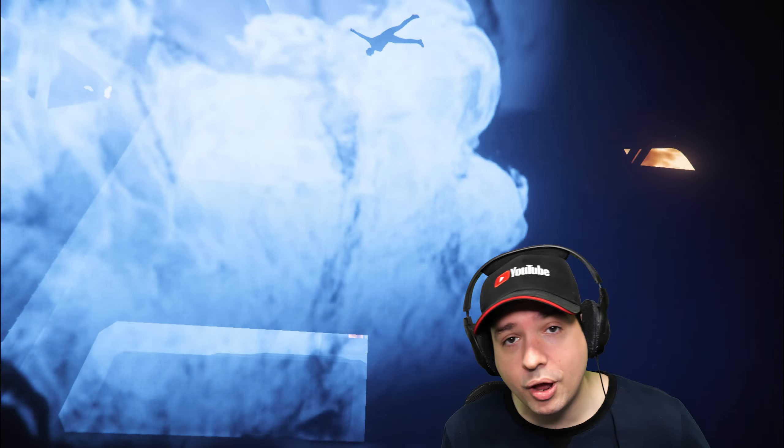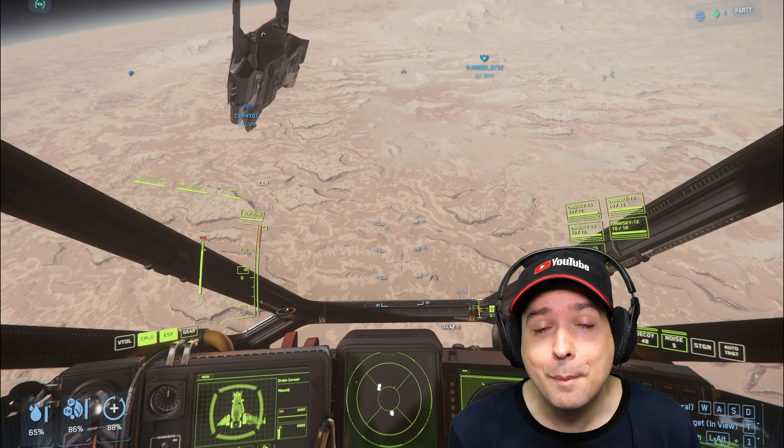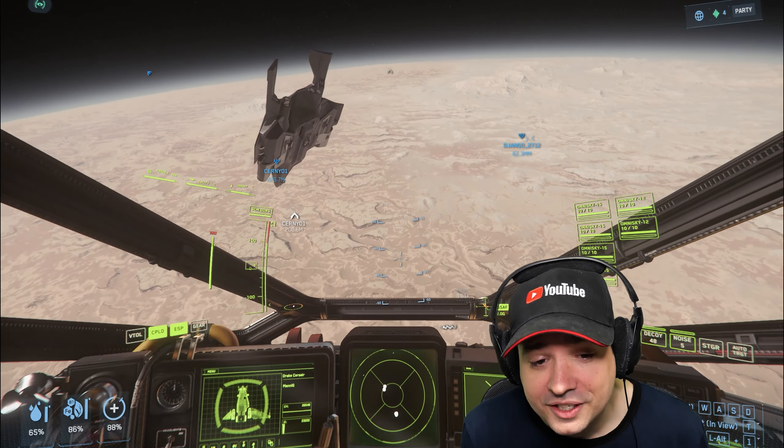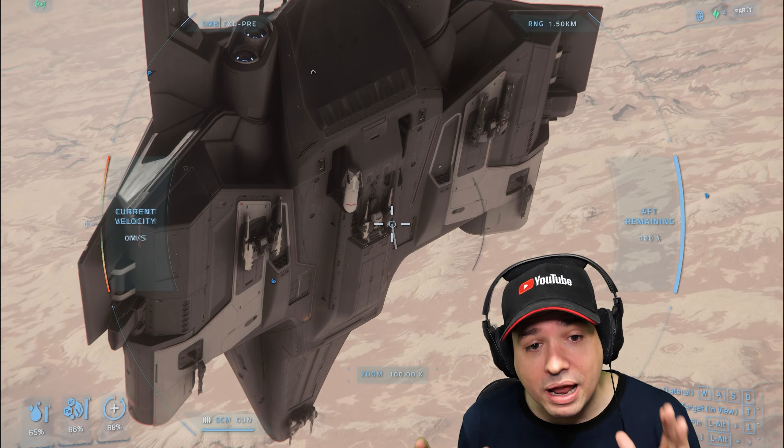Whether we were able to pull off that strategy, you'll see here in this video together with a nice montage of funny moments and deaths. For those who don't know, these A2 bombs called Colossus are only armed and ready for big explosions when they're thrown out of an A2 bomber in the gravity of a planet.